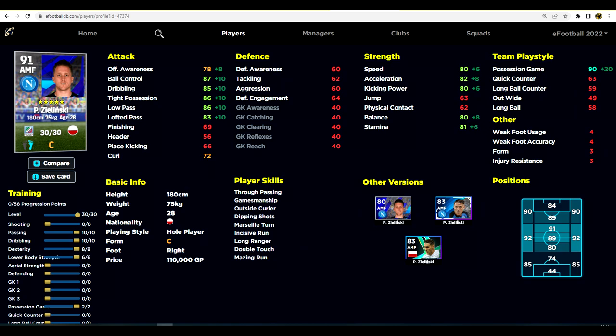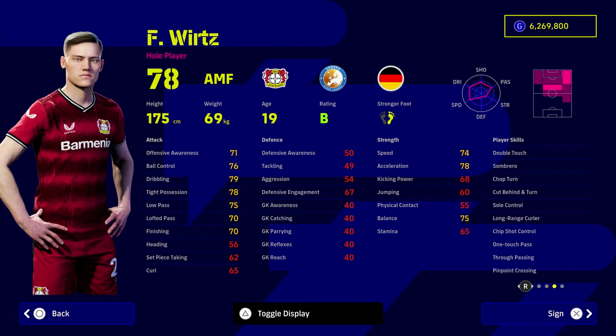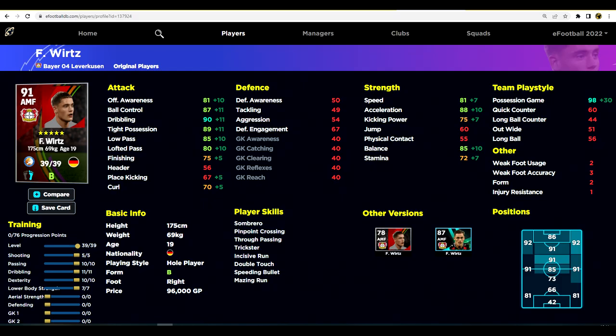Wirtz is a whole player and someone I've done a review on as an alternative to Messi — he is insane. He and Simmons are very similar players; if you have the Simmons nomination contract, they're pretty much alike. Wirtz is slightly more methodical with that 85 low pass, and his tight possession and dribbling are insane. He's usually on good form because he's flying it in the Bundesliga. He is only 96,000 GP, which is pittance.